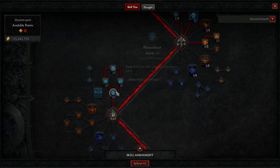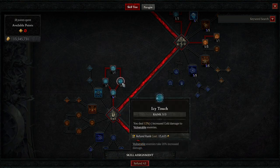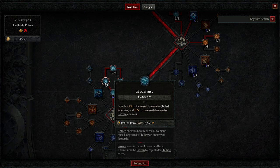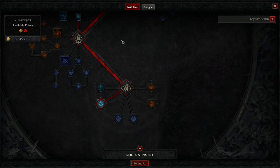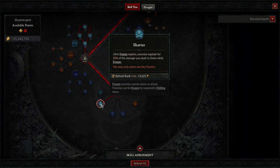Max all the passives: damage when hitting vulnerable targets plus mana back on vulnerable hits — so in large packs you're generating near-infinite mana. Increased damage to vulnerable enemies, increased damage to frozen and chilled enemies, Permafrost for more damage to elites. I have three extra points from my necklace, giving me six points total. The final skill point goes into Shatter.